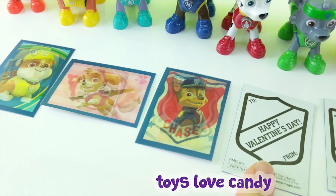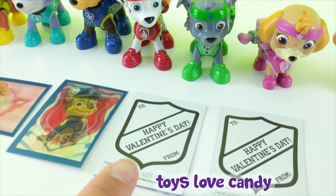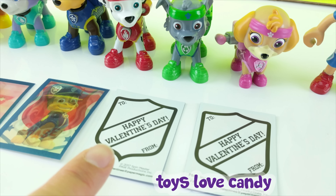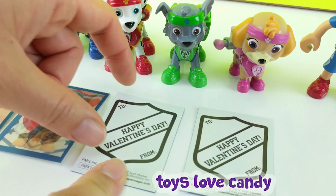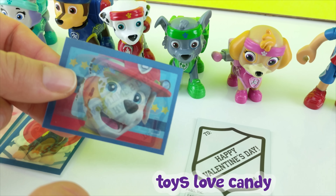Let's guess who's underneath the fourth card now. This pup is the clumsy one of the group. This pup is also a medic with an x-ray machine in his pup pack. If you guessed Marshall, you were right!